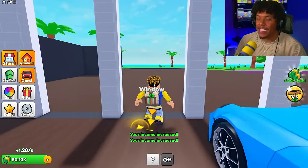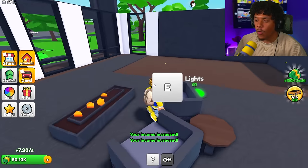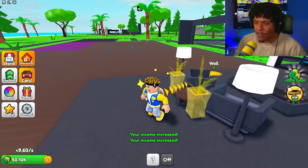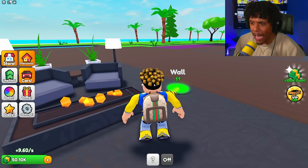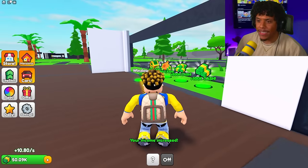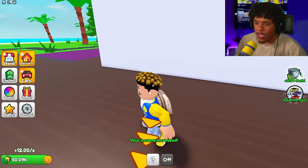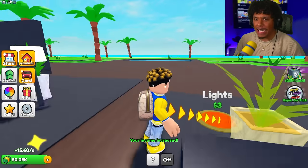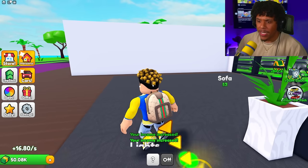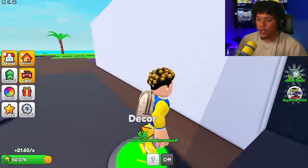Since I already have 50,000, let's start building — the walls, the door, the window, the rug, the fireplace, the sofa. All of these are zero dollars! Wait, how is everything zero? Now it's one dollar. I've never seen a tycoon where stuff starts off at zero dollars. This is literally going up one dollar each time — let's buy the table, the couches, the decor.